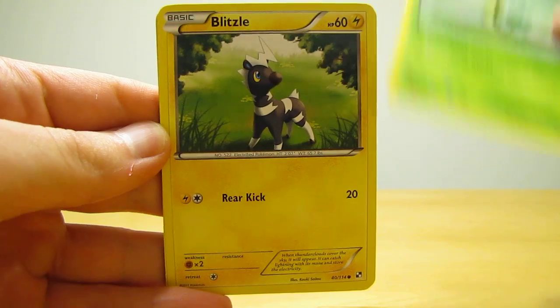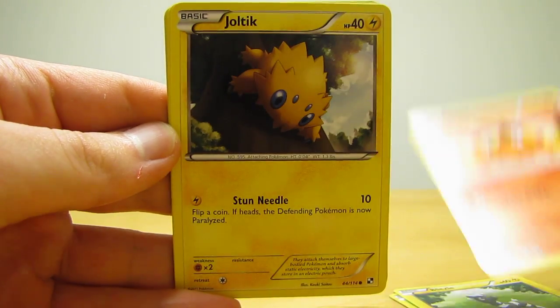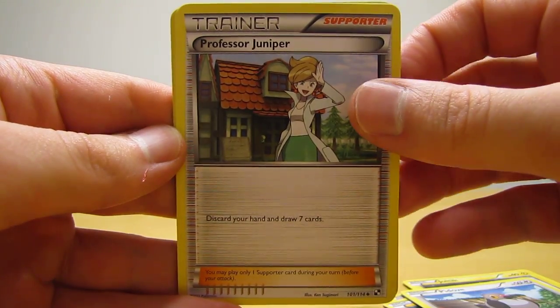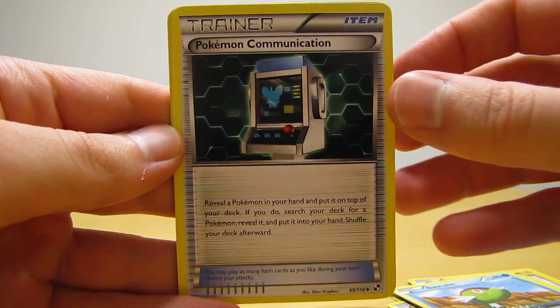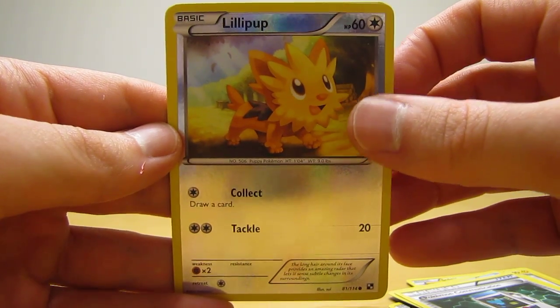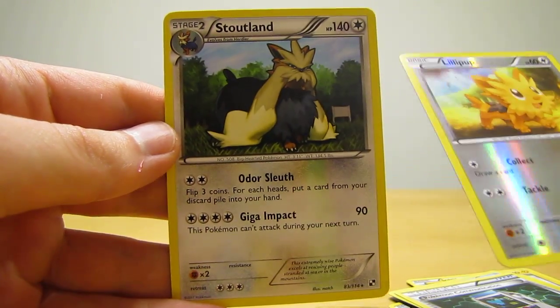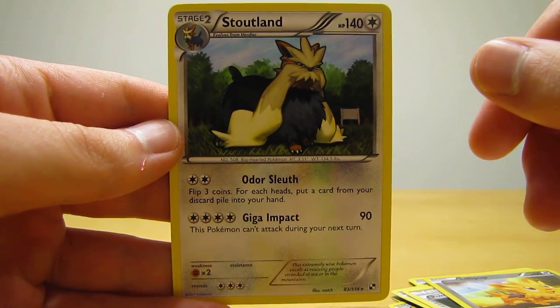Snivy, Blitzel, Tepig, Joltik, Pidove, Professor Juniper, Basculin, Pokemon Communication Item, Lillipup, and then the rare is Stoutland, so that works out nice there — Basic to Stage 2 Evolution. Next pack has Zoroark on it.